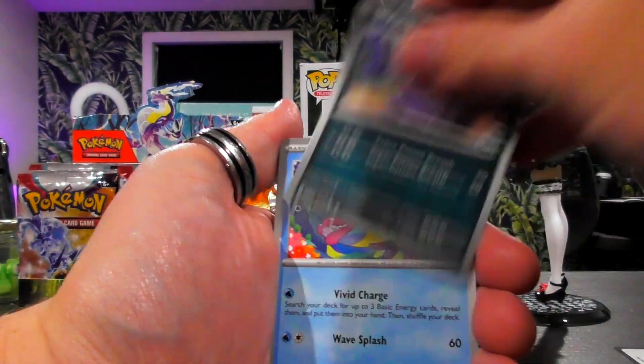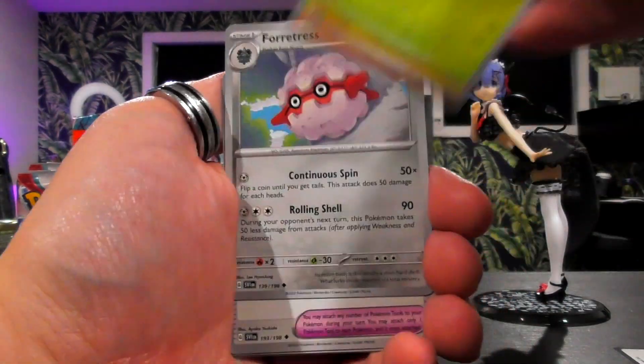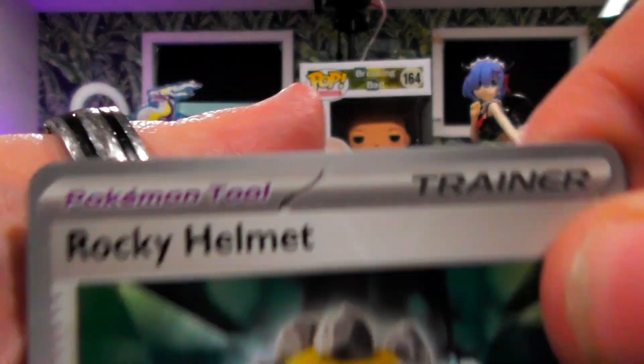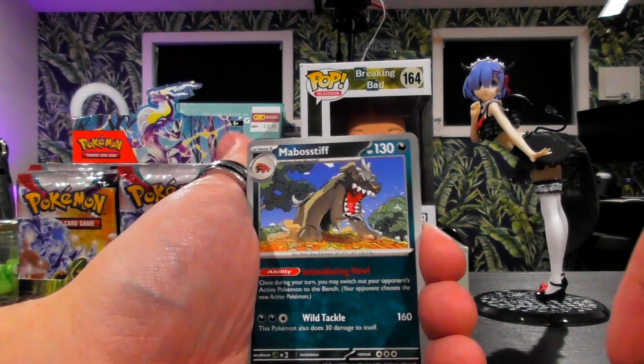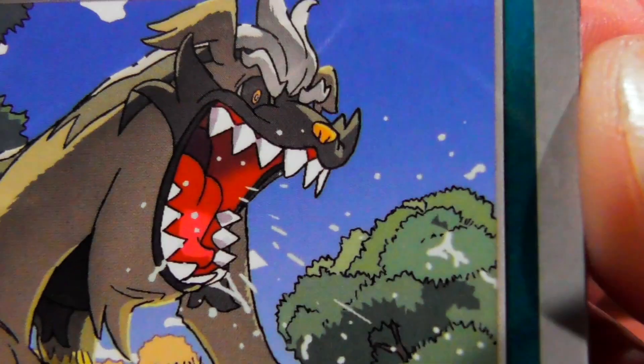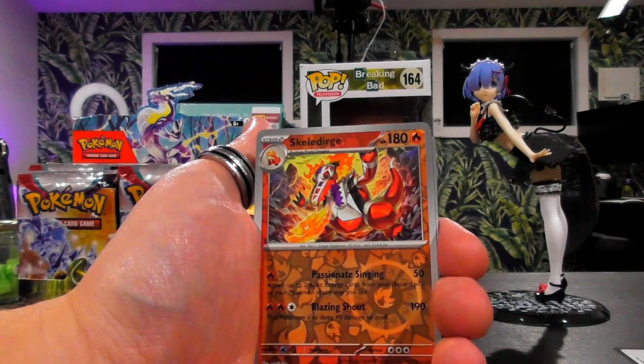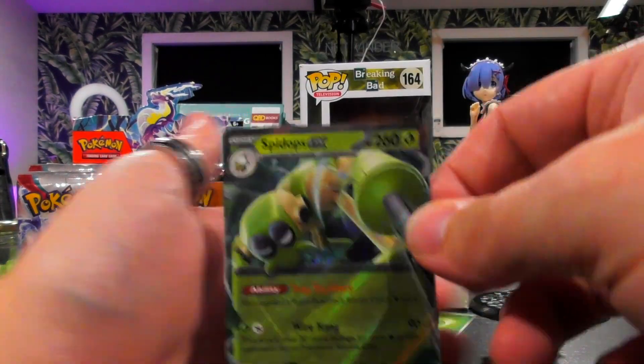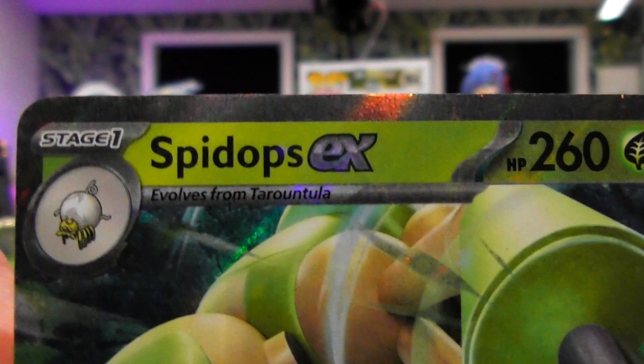Going good! We've got Bone Leaf energy with a Grime-up, Braxish, Cacnea, Sandile, Fortress, Rocky Helmet — which now says 'Pokemon Tools' — Matt Boss Stiff. And it's the same hollow again in a reverse hollow. Oh hello — we have Spidops EX!